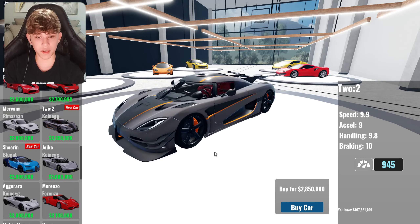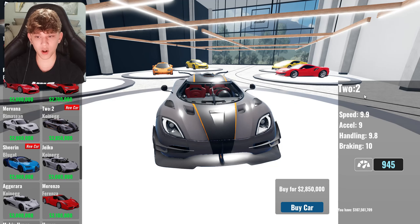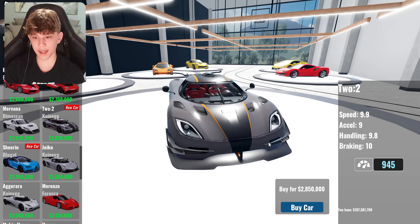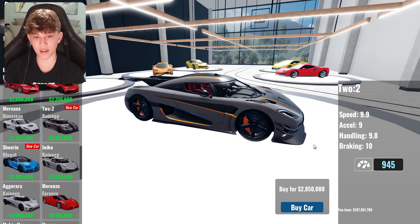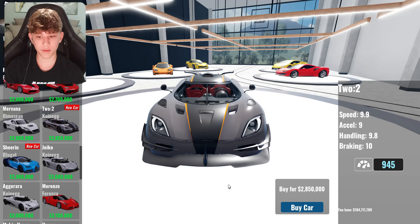The next new car — I definitely don't own this. So this is the Koenigsegg 1-to-1, in-game they call it the 2.2. This thing has a speed of 9.9, acceleration of 9, handling of 9.8, and braking of 10. This thing looks sick. We're gonna have to buy that for sure. And there we go — I think we own it now. Amazing.